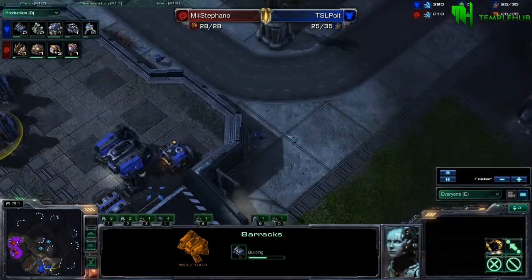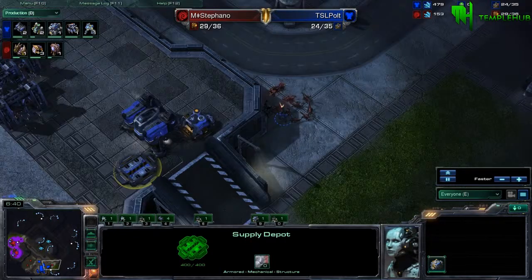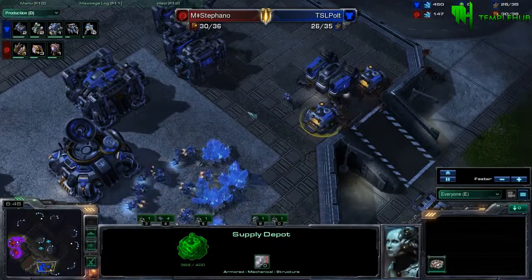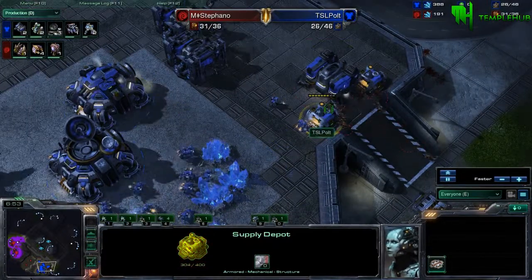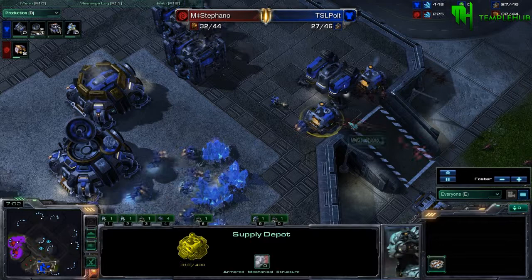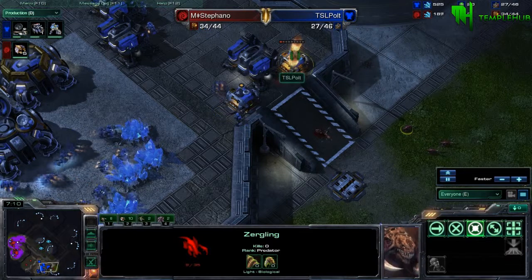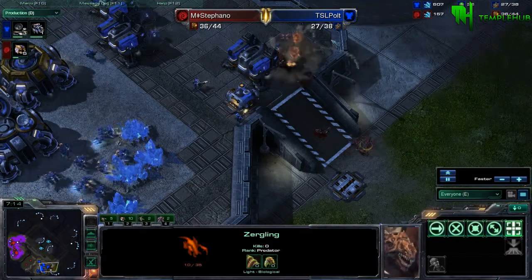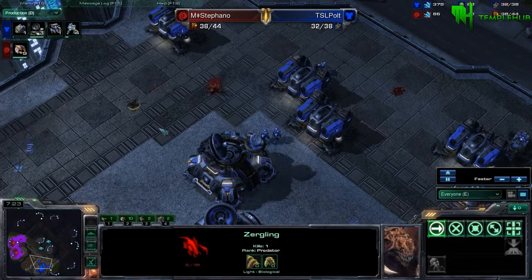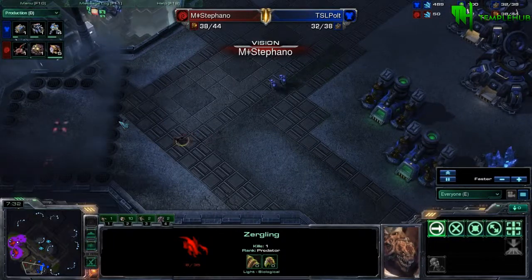Finally the Zerglings will chase the Marines home, but the expansion hasn't landed yet so there's no danger, so long as he lifts that supply depot — there we go. Nice work from PULT, who is perfectly safe. The Marine range will kill those Zerglings all day long. Nice moves from Stefano here though, pulling back as they go into red — only loses one Zergling — and he will take down the supply depot. What happens here is Stefano scouts everything: he sees all the barracks, he sees the expansion ready, he sees that there is nothing else hidden.